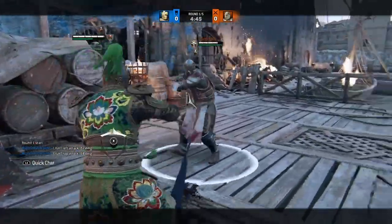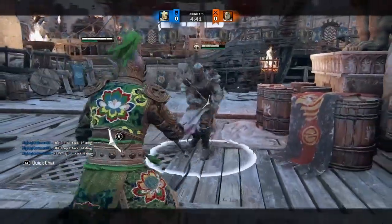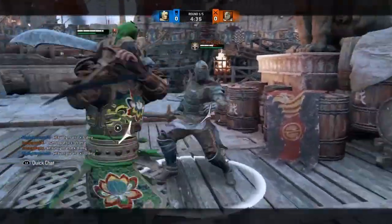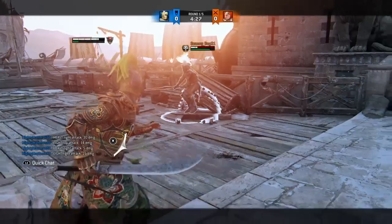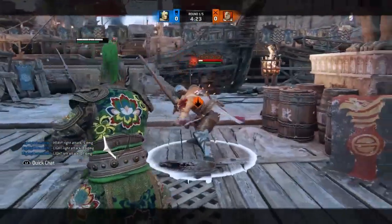At E3 2018, we saw Marching Fire, and with it came a new game mode and four new heroes from an entirely new faction, the Wu Lin. Tiandi is the Vanguard class hero of the Wu Lin faction and is noted as a Dodge Specialist — an incredibly mobile hero. With fast attacks, extended dodge properties, and a kick straight from Super Smash Brothers, Tiandi looks like a pretty formidable warrior.